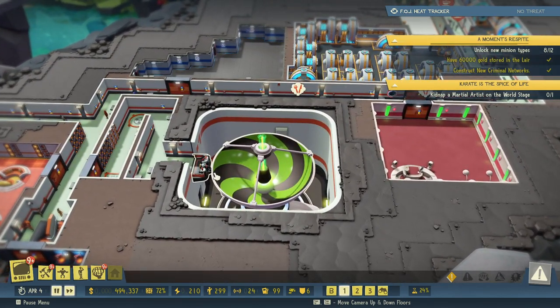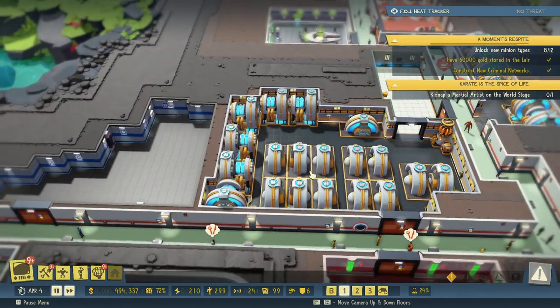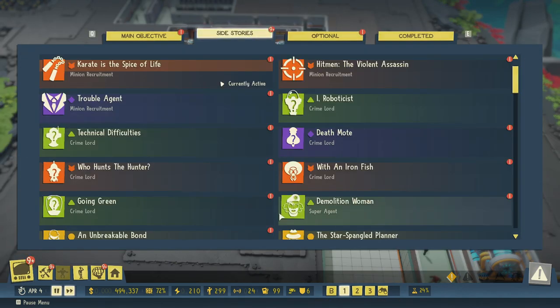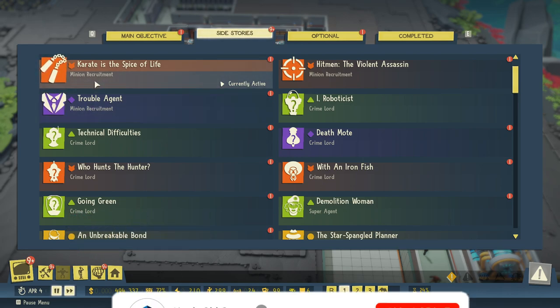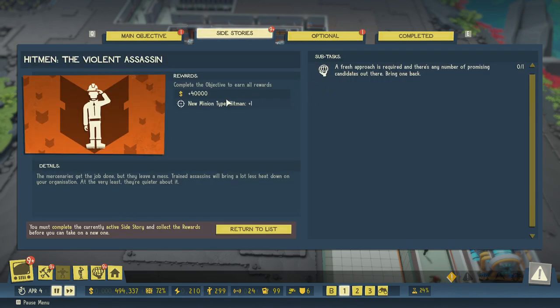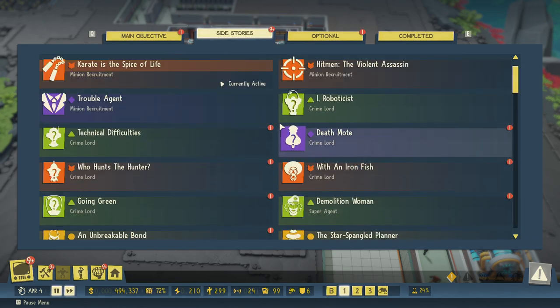What we have done is test fired the good old void three times, so that's been done. Now it's time to unlock new minion types — we need to unlock four new minion types. We have hitmen, karate — which is martial artists — and then trouble agent, which is counter agent. We still need one more which I don't have yet.